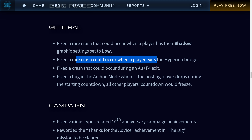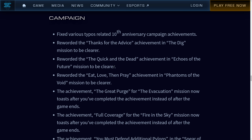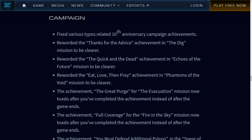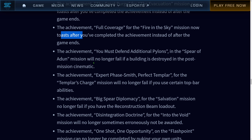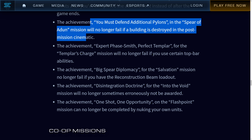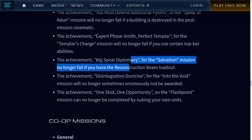Fixed crashes. Co-op campaign bug fixes — I have started doing them and I guess these will be helpful. It feels like most of these were typos and reworded text. Buildings destroyed in the post-mission cinematic will no longer count toward achievements. No longer fail if you use certain top bar abilities. Big Superior Diplomacy — I saw Loco fail this because of the reconstruction beam loadout. Achievement — Disintegration Doctrine will no longer sometimes not be awarded. Achievement — One Shot One Opportunity can no longer be completed by nuking your own units.